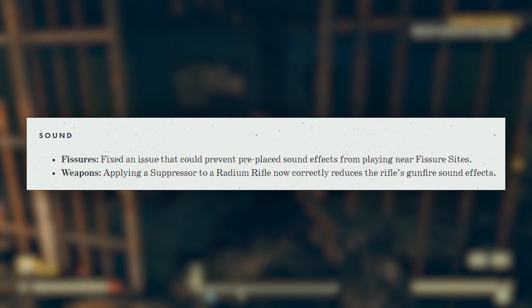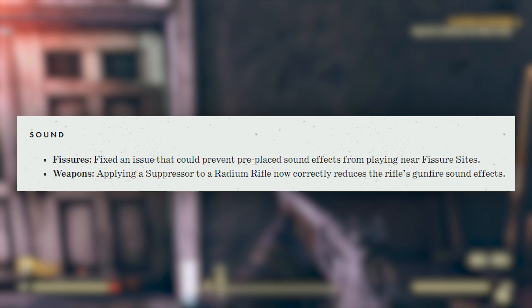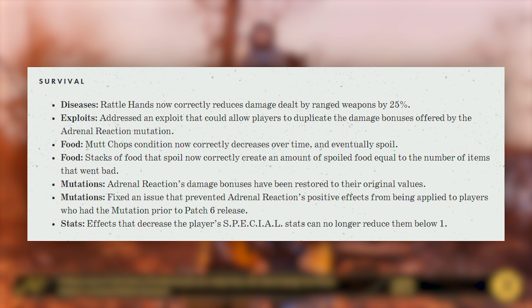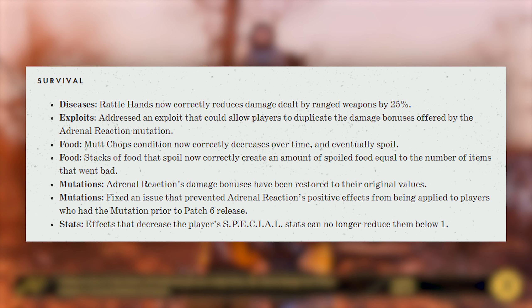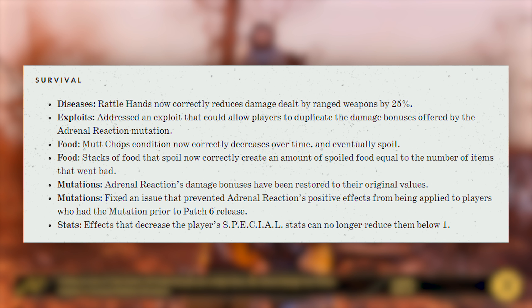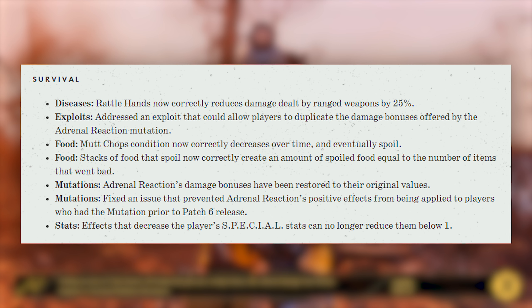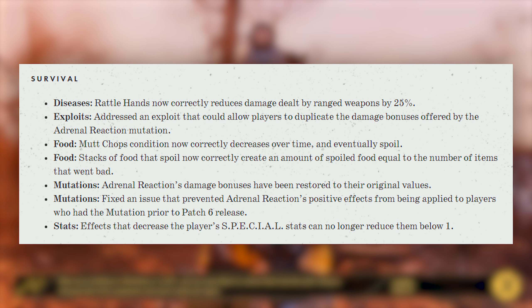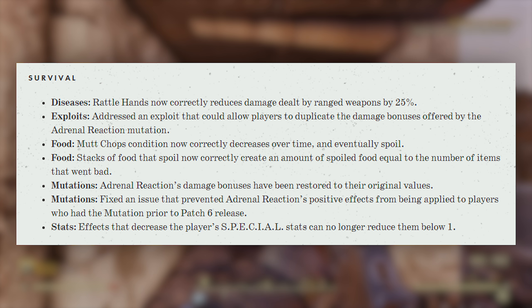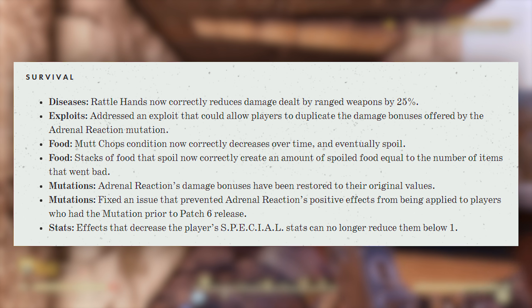For sound, fixed an issue preventing pre-placed sound effects from playing near fissure sites. Applying a suppressor to a radium rifle now correctly reduces the rifle's gunfire sound effects. For survival, Rattlehands now correctly reduces damage dealt by ranged weapons by 25%. Addressed an exploit allowing players to duplicate the damage bonuses offered by the adrenal reaction mutation. Mudchop's condition now correctly decreases over time and eventually spoils. Stacks of food that spoil now correctly create an amount of spoiled food equal to the number of items that went bad. Adrenal Reaction's damage bonuses have been restored to their original values, and fixed an issue preventing adrenal reaction's positive effects from applying to players who had the mutation prior to Patch 6's release. Effects that decrease the player's SPECIAL stats no longer reduce them below 1.